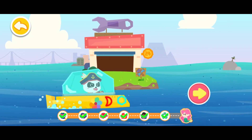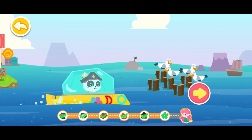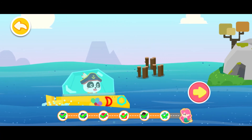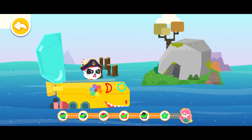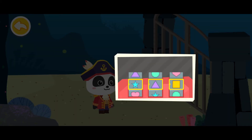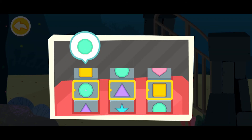The princess mermaid is waiting for us, keep going! The princess mermaid is on that island! The princess mermaid is right here! We need to unlock this coded lock before entering! Slide the coded lock to find the correct shape!